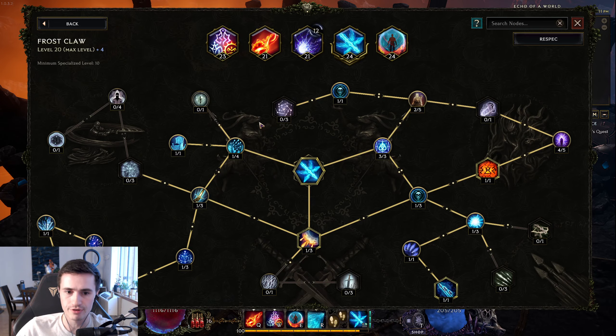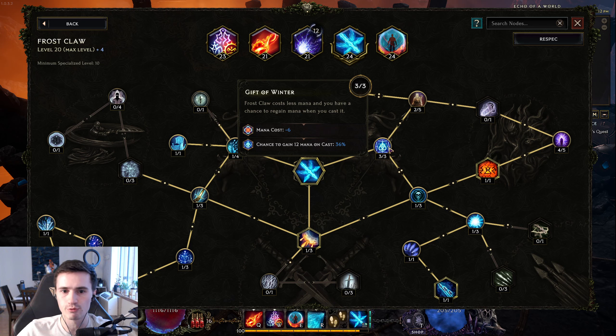The core of it, with the mana, is this node here — Gift of Winter. Gift of Winter gives us a 36% chance to gain 12 mana on cast, which means on average, every single time we cast Frostclaw, we get 4 mana back.